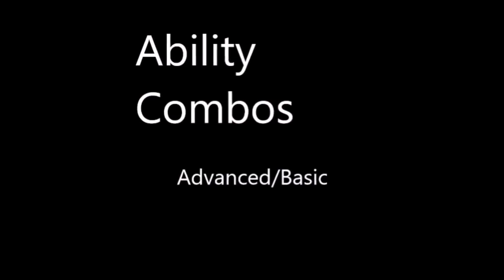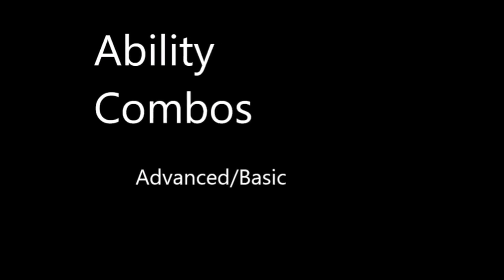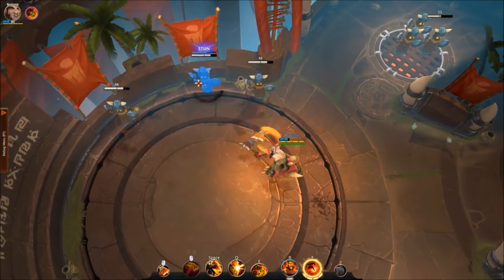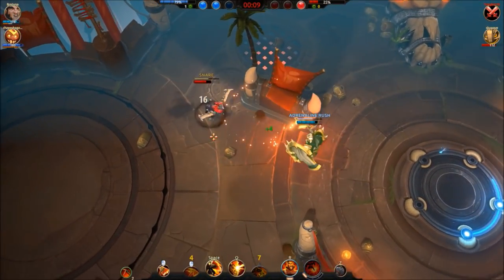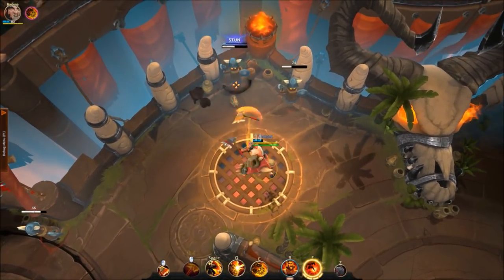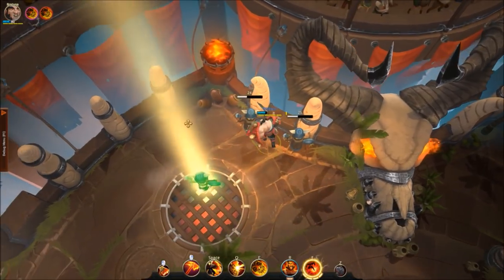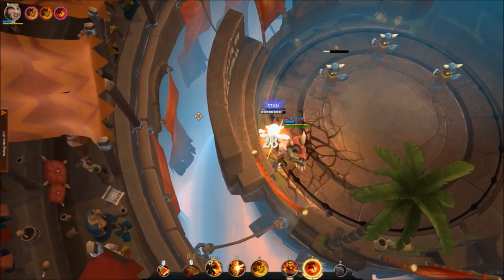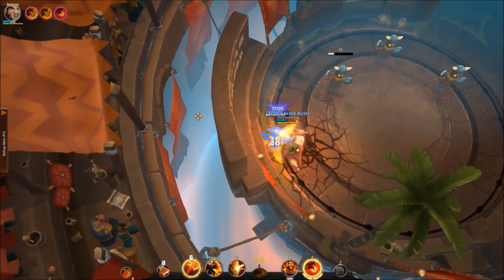Ability combos include both advanced and basic combos. If you plan on learning how to play Bako, you should learn both, so I recommend everyone watches this section. These combos can be executed after evasion abilities have been used. EX into wall stun, then blood axe — if you don't have wall stun, the snare still helps land axe. EX into wall stun, then leap. EX into wall stun, axe throw, then leap. Dash into wall stun and basic attack. Ultimate into axe throw, dash into wall stun, then basic attack. This is not a true combo so there is room to escape — if you know they don't have any abilities to escape, you can do this combo.